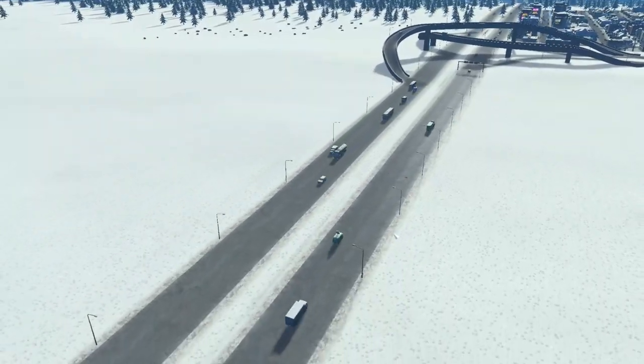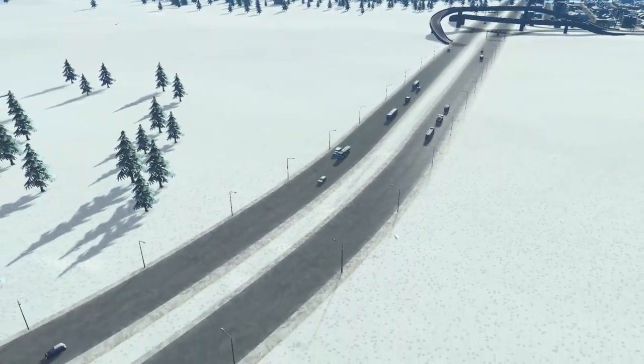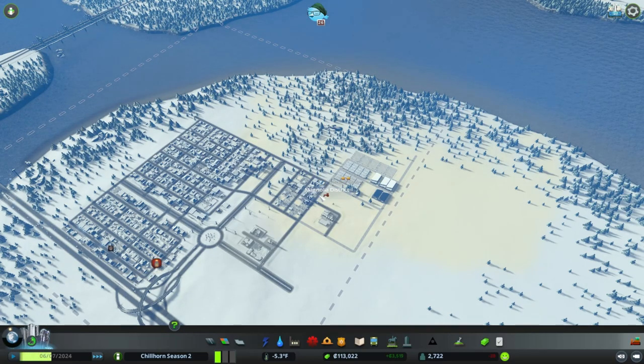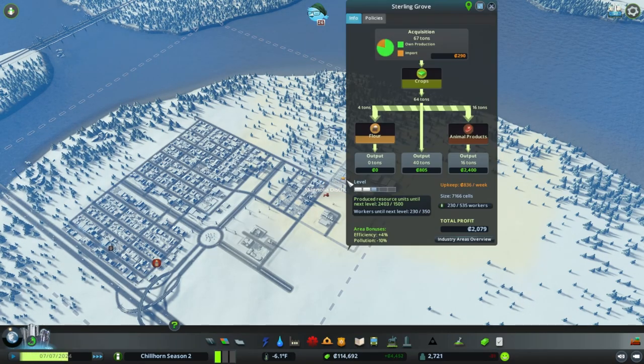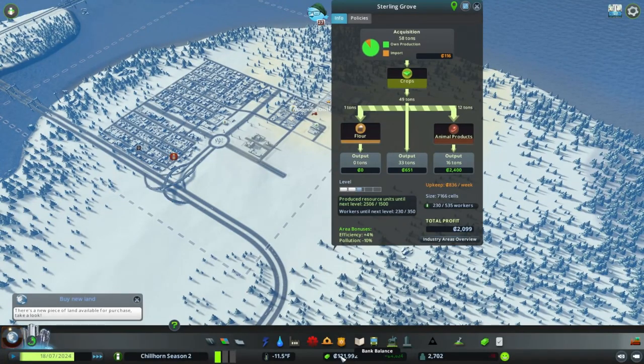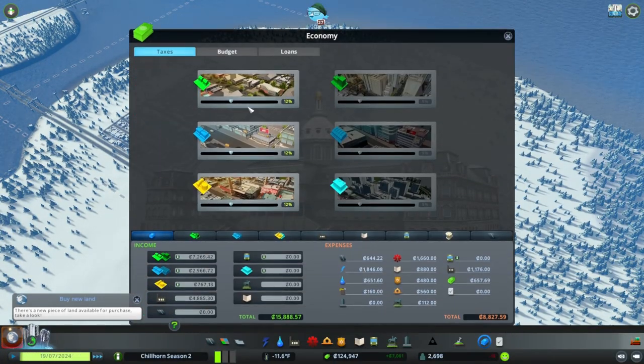We're going to look at a little bit of public transportation, but first we're going to have to expand some of the residential areas to get those needs balanced out. We're still running the game at times three because money is really starting to come into play. The profit from our farming industry is fluctuating - right now it's 973 - it's going to go back and forth, but as long as it doesn't dip to negative, we're fine. At some points we're jumping all the way up to 6,000 a week, so money is starting not to be an issue. We got taxes all taken care of.